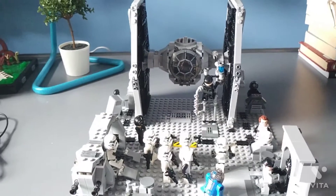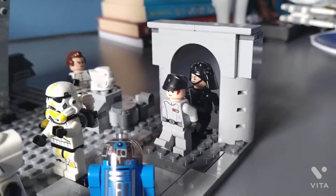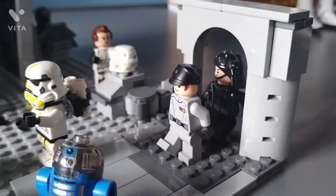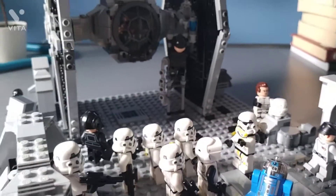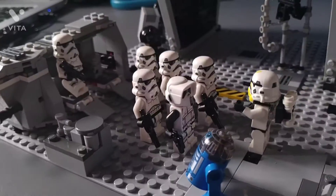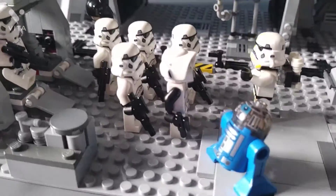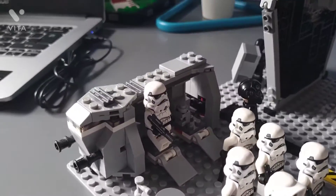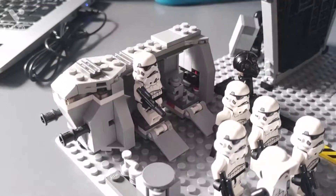Now let's get into the walkthrough. First of all, there's a door over here where this imperial officer is coming in to check up on the base. Then there's a droid and a group of stormtroopers and a scout trooper, and they have just come out of this troop transporter which has been modded a bit.